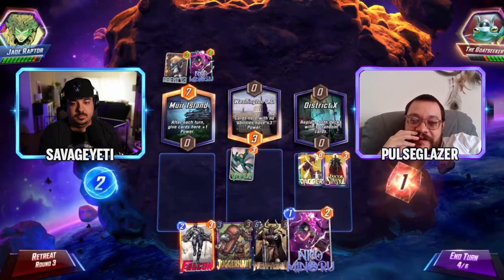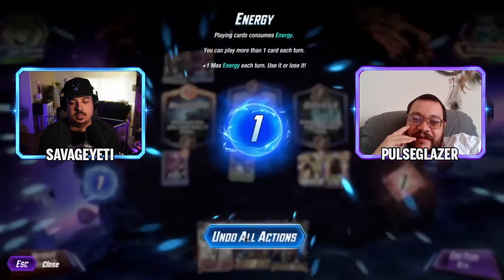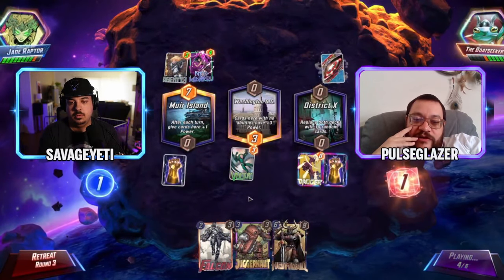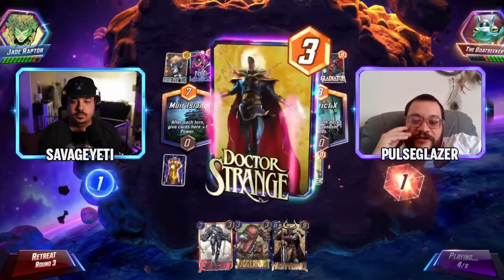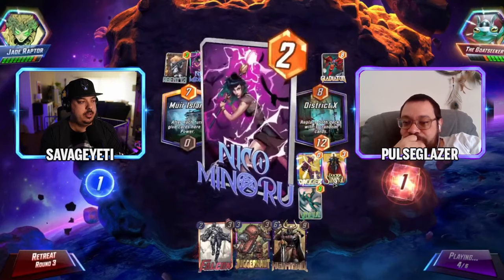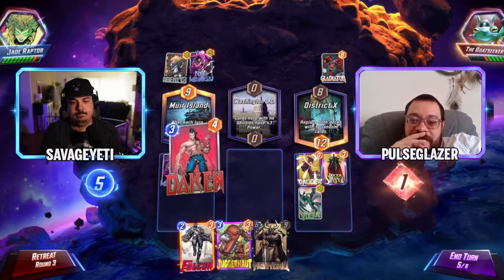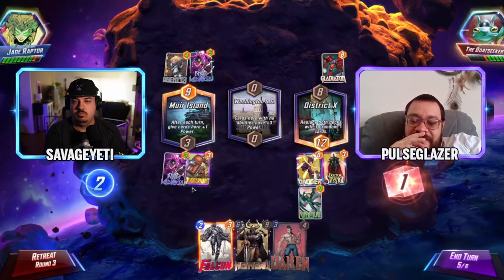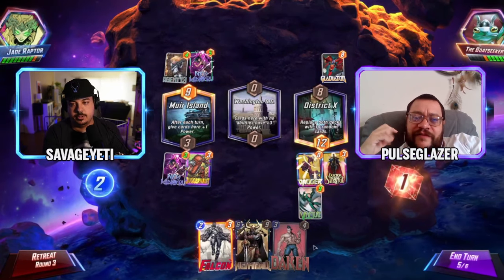Without snaps you might auto-lose unless you get lucky with draws. There's concern about stacking too much power for Heimdall. Gladiator pulls a random card — it's a Docking, not very good in this matchup. It's scary to play Juggernaut because the opponent never played Falcon for sure. Juggernaut is a little scary — next turn is just playing Heimdall.